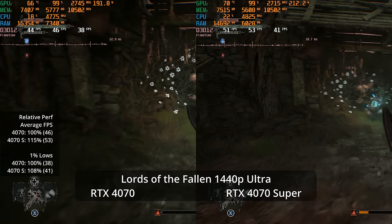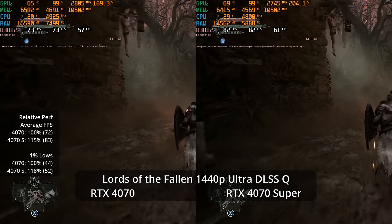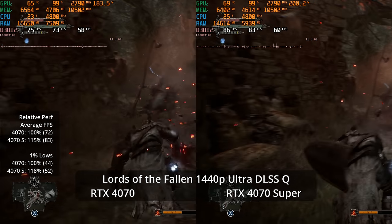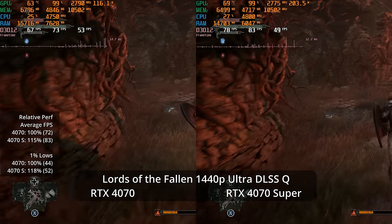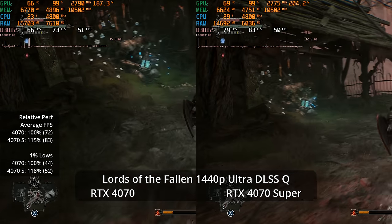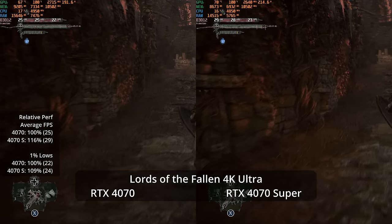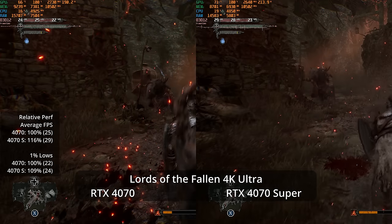Getting 60 fps at 1440p Ultra in Lords of the Fallen on a 4070 Super is not possible — pretty brutal. However, Unreal Engine 5 is designed with upscaling in mind. Nanite, Lumen, and virtual shadow maps are per-pixel calculated, so reducing internal resolution gives a massive performance boost. DLSS Quality gets us to 83 fps on the Super and 72 on the non-Super — a 15% advantage, with 18% in 1% lows. At 4K Ultra, neither GPU averages 30 fps.